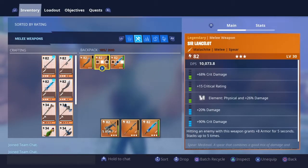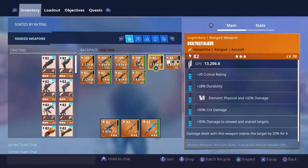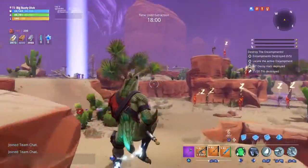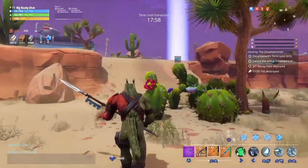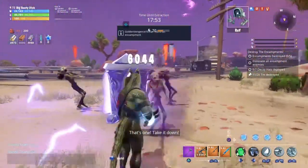These are the weapons I'm going to be using: a Sir Lancelot with three green rolls and two blue rolls with a crit build, and my Spectral Blade with all blue rolls and an energy element. I also have a Hemlock that I'm going to be using — it's not really needed for this, it's very rare that you're going to need it. So we're going to go into the encampment and see how this loadout fares against husks.